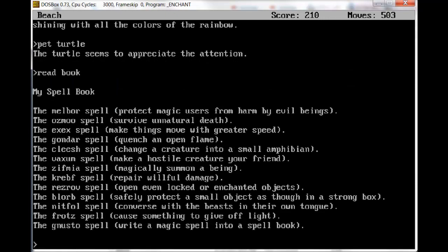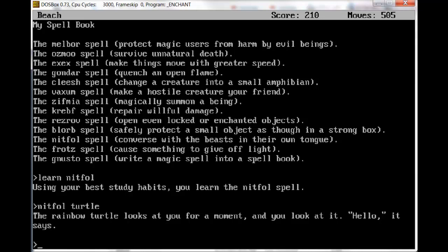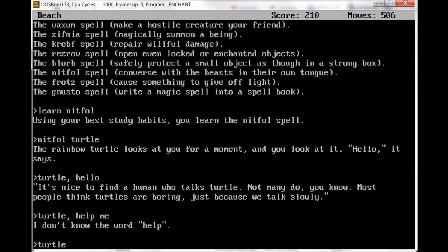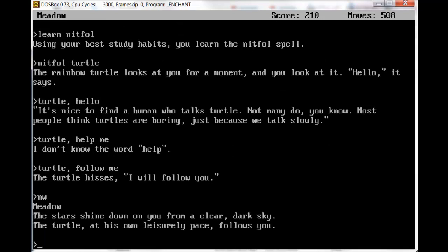Pet turtle. The turtle seems to appreciate the attention. Read book. Let's try to learn Nitfall and Nitfall the turtle. Using your best study habits, you learn the Nitfall spell. Nitfall turtle. The rainbow turtle looks at you for a moment and you look at it. Hello, it says. Turtle, hello. That's how you talk to creatures in this game — you type the name of the creature, comma, and then what you want to say. It's nice to find a human who talks turtle. Not many do, you know. Most people think turtles are boring, just because we talk slowly. Turtle, follow me. I will follow you. The turtle at his own leisurely pace follows you northwest to the meadow, then north, then east.